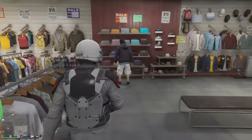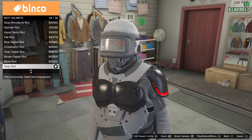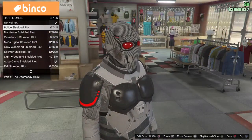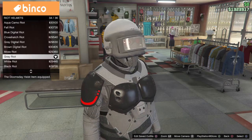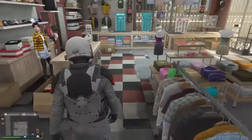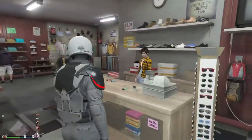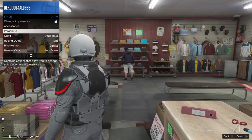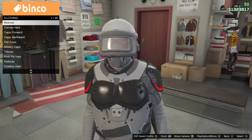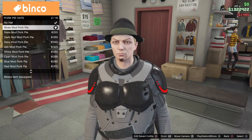After you save your outfit, go to hats, find the riot helmet, and look for the gray riot - it's all the way at the bottom, past the white ones. Once you find the gray, just buy it if you don't already have it, so you can do the telescope glitch with it.